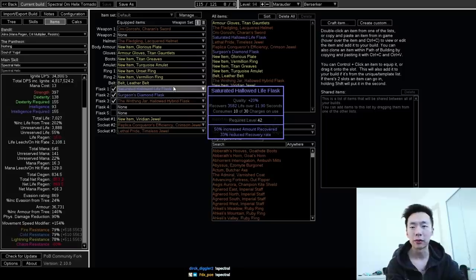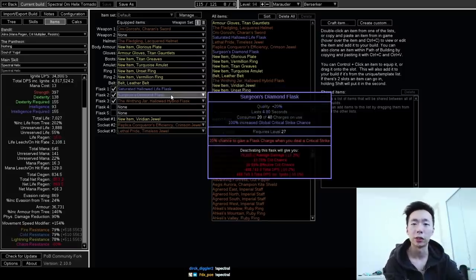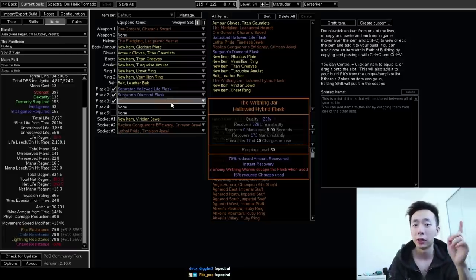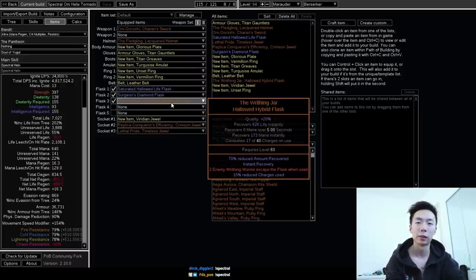The Diamond Flask is just a big damage flask. Oniguroshi has really good base crit, so Global Strike Multiplier is really great — I'm going to run Surgeons on here. Writhing Jar is also really good. Unlike Slayer, you don't get Overkill Overleech, so this doesn't really help with Overleech. But it's useful right before you start a boss: killing those worms can proc Her Embrace. Her Embrace is the buff you get when you ignite an enemy with Oniguroshi, and this ends up being the majority of your damage. If you don't have this up when you preload Spectral Helix on a boss, you won't have that much damage.